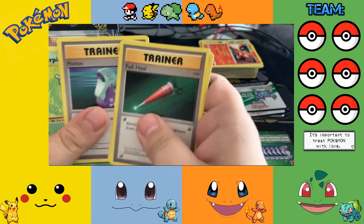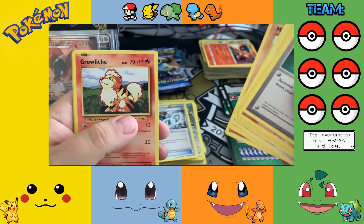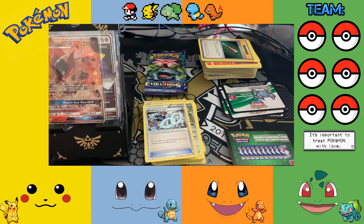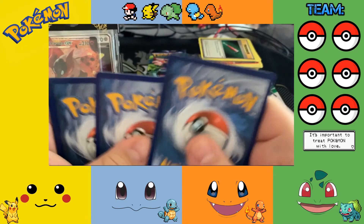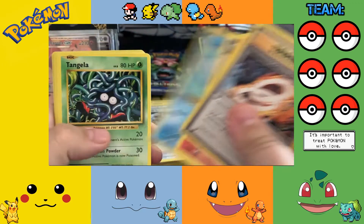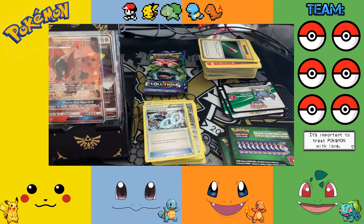Full Heal, Machop, Potion, Caterpie, Doduo, Pikachu, Machop, Growlithe reverse, Weedle, and a Mewtwo — a Mewtwo! Another green. Okay. Charizard, Spirit Link, Charmeleon, Double Colorless Energy, Seagull, Oddish, Tangela, Voltorb Energy reverse, Growlithe, and a Starmie.